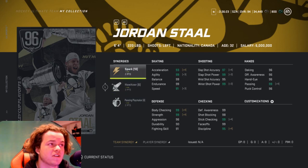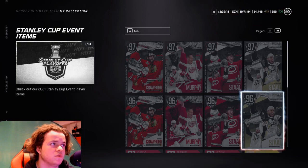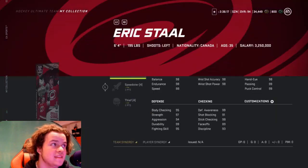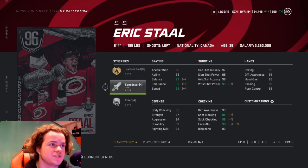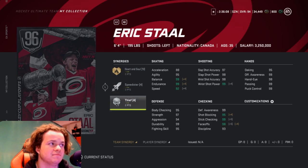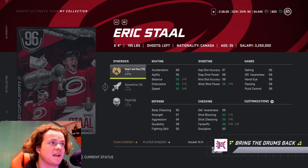Now checking out Eric Stahl: 2 on Heart and Soul, 2 on Speedster, and 2 on Thief. Same height, 195 pounds. He's basically got the same stats, but I'm not liking his synergies too much. His stats are basically the same, but I do like Jordan Stahl better — I really like those synergies.